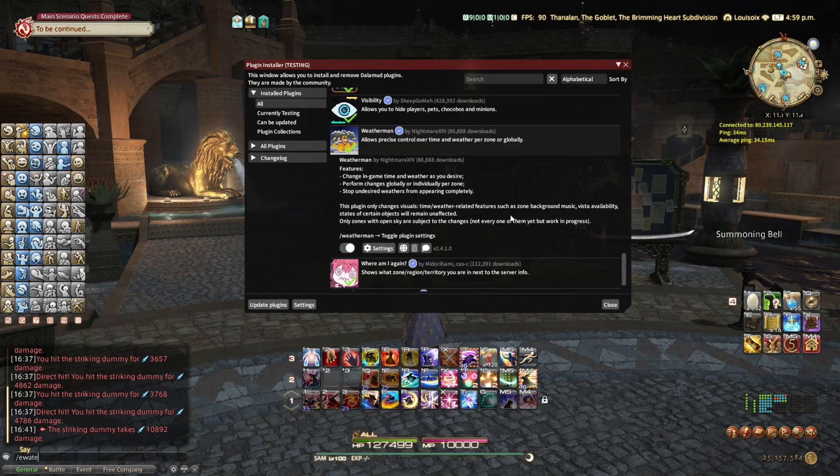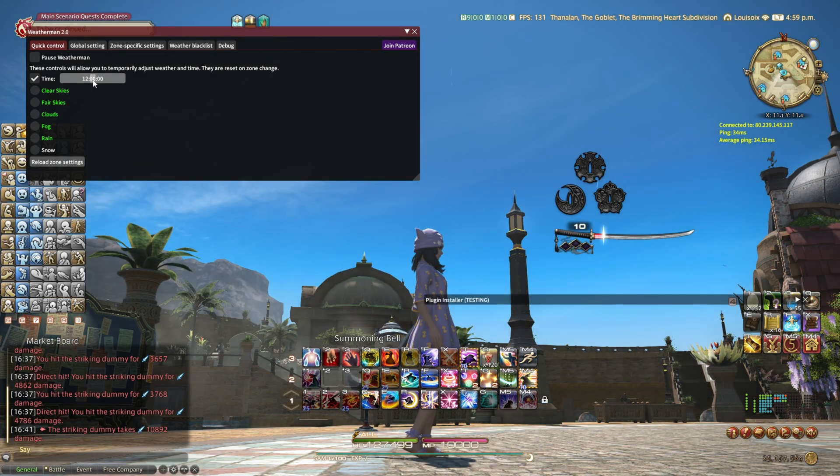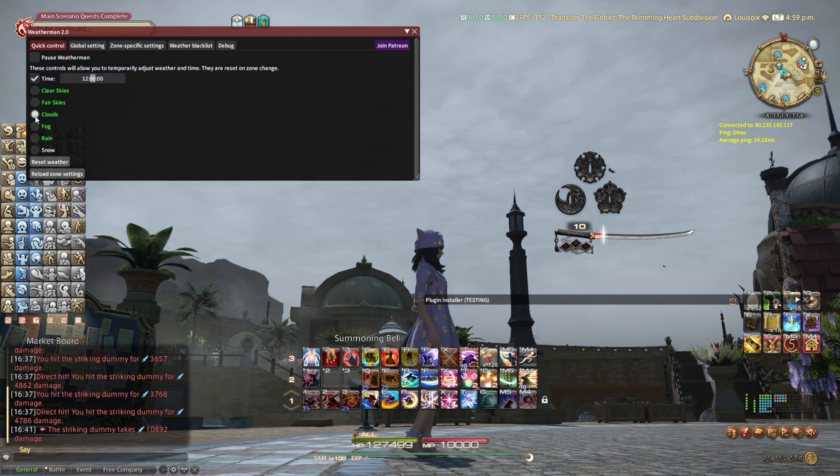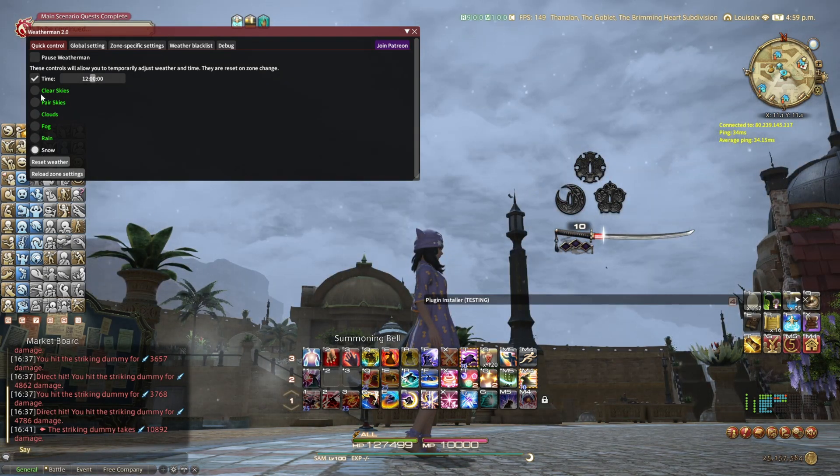Weatherman — type /weatherman in chat to bring up the menu. You can see right now it's nighttime in-game and then you can change it to the afternoon, with weather options like clear skies, fair skies, clouds, fog, rain, snow, etc. Quite nice to have if you want to do GPoses, take nice pictures, or if you just want the game to be sunny 24/7 — you can have that too.